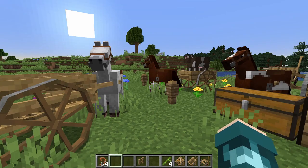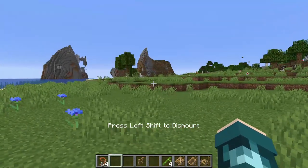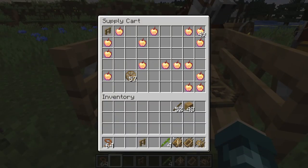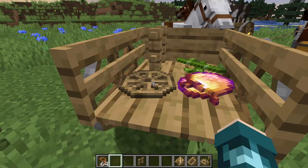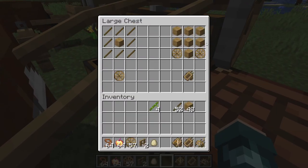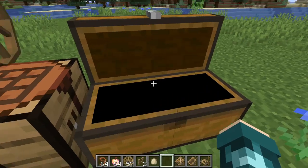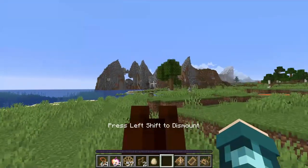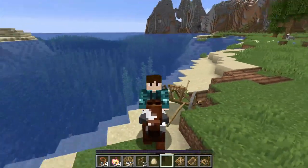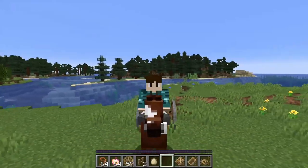Coming up next is the Astakur Karts mod, which lets you make carts that attach to your horses. There are three types: a supply cart that acts as a mobile chest and shows what's stored, an animal cart that lets you transport animals or villagers almost like a boat, and a plow cart that attaches to three horses and creates farmland behind you. These add convenience and give horses more purpose — especially useful late game when an elytra would otherwise make horses obsolete.